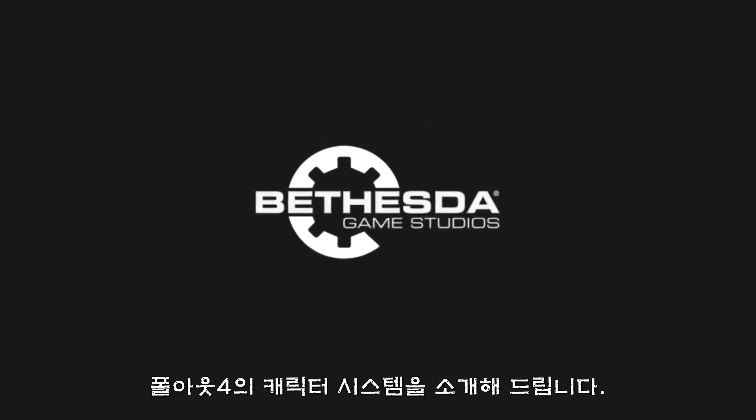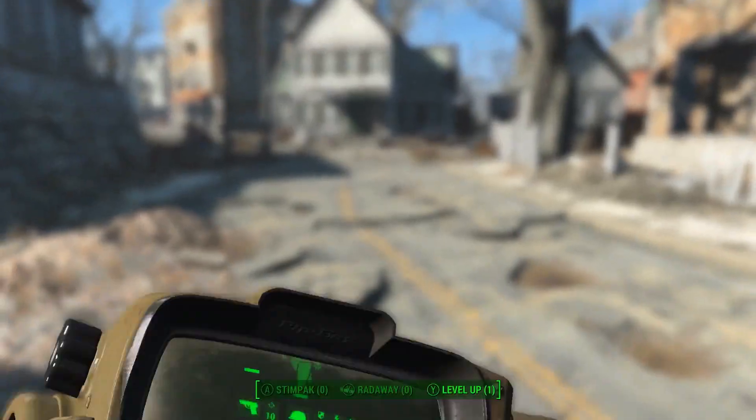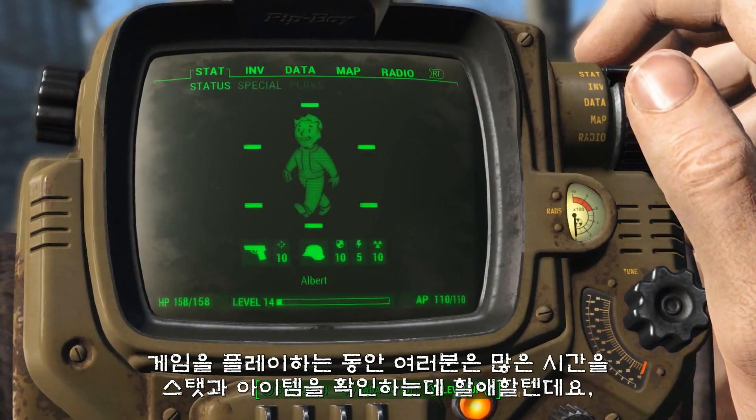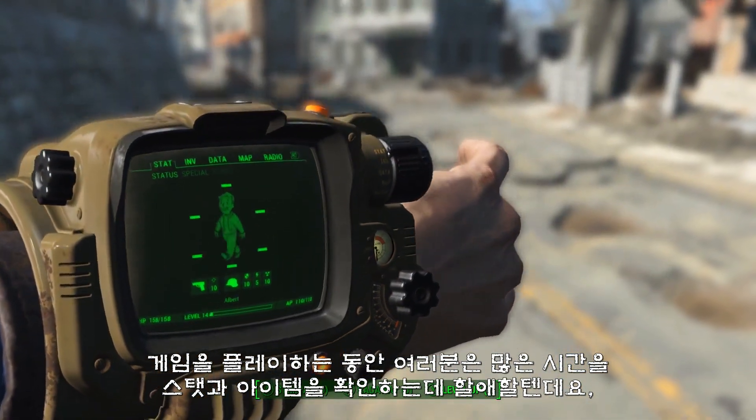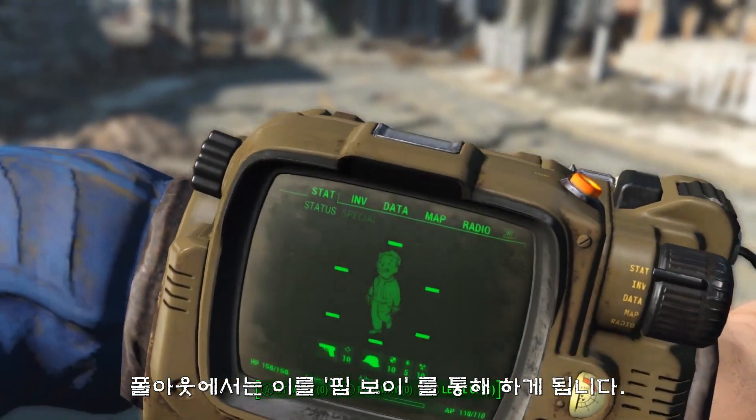Here's a look at the character system in Fallout 4. You do spend a lot of time in our games looking at your stats, looking at your items, and in Fallout that comes to life with your Pip-Boy.